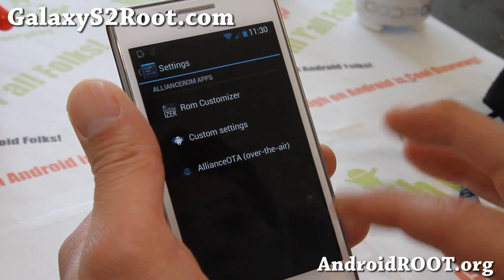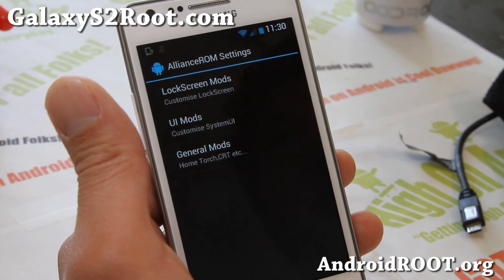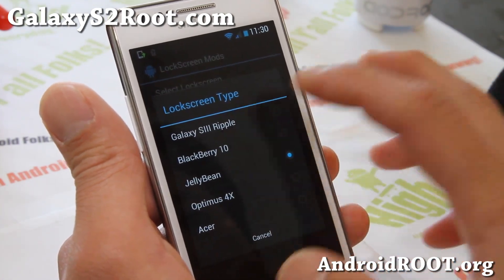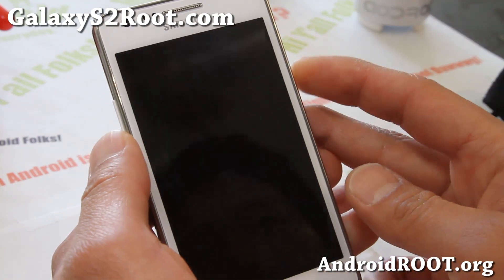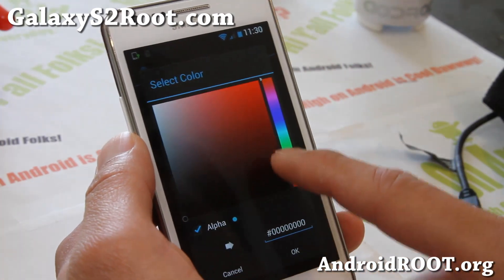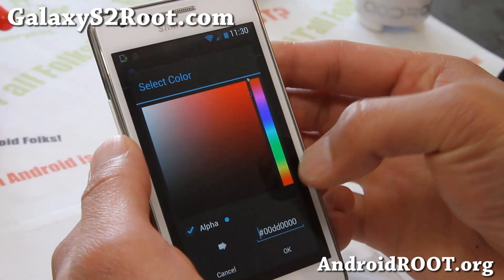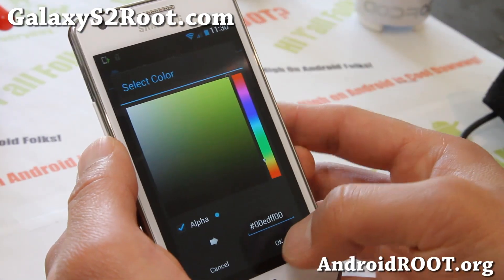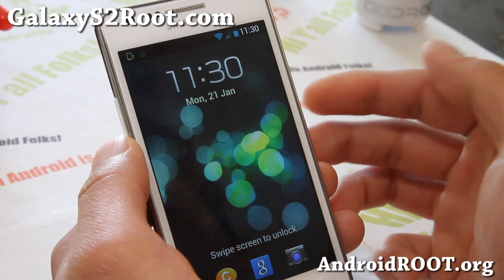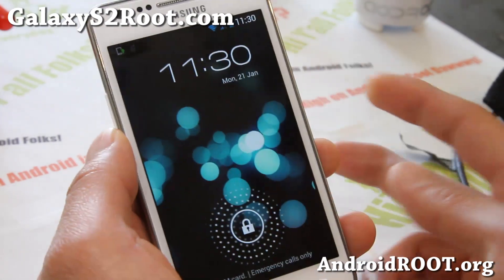It does come with some nice customizations — Alliance custom settings. If you go here, you'll be able to change your lock screen to S3 Ripple. This is really nice. You get the nice ink effect in blue, and you can even change this color, which is really nice. Let's change it to yellow here — and now it should change the ink to yellow.